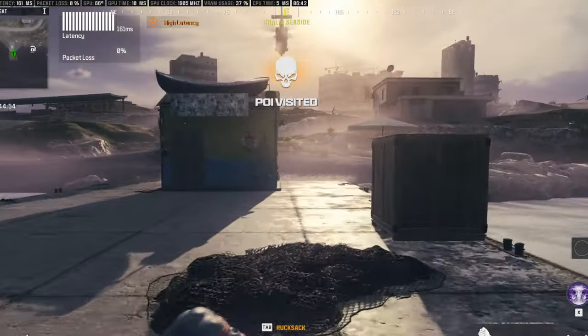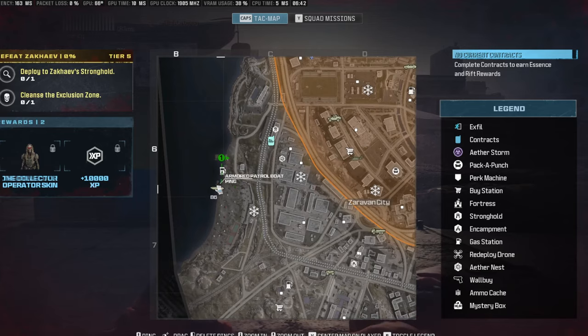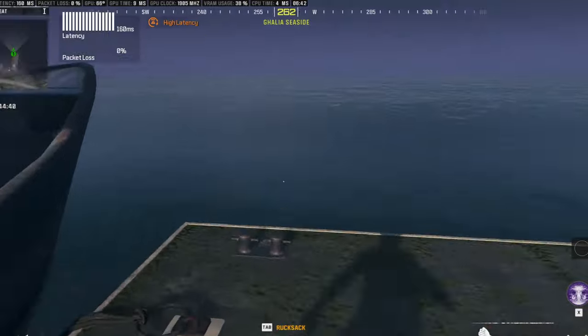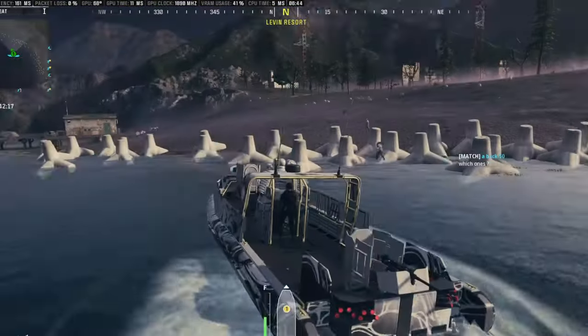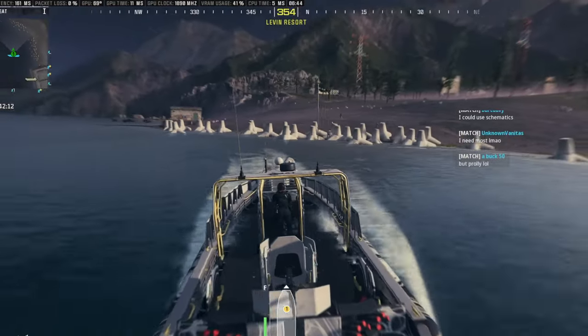First thing is we're going to find a boat so I can go and die. You will need the tombstone perk, so you might have to do a contract before you find a place where you want your tombstone.